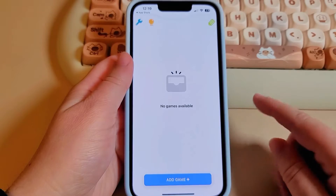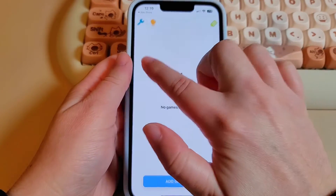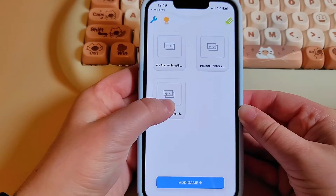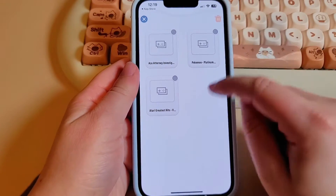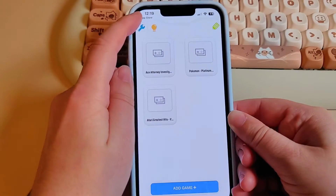Once you open the app you're greeted with the main screen and you have to add your games directly from there. Now I notice there seems to be no way to add box art — you just get these blank icons instead. If you go to the edit button, the only option is to delete games, so that doesn't help with box art.